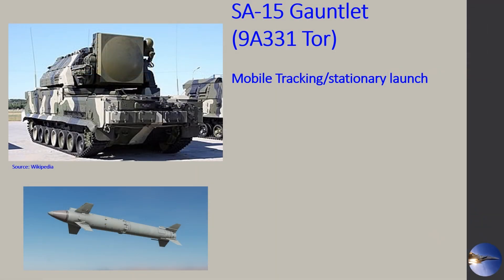So the SA-15 Gauntlet, also known as the TOR system — that's the Russian designation — the 9M331. At least that's how it's identified in DCS. It is a mobile system. It can provide tracking and acquisition of targets in the mobile phase. However, to launch its missiles, it does need to be in a stationary posture.